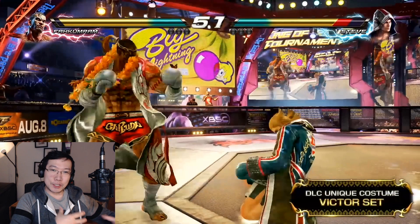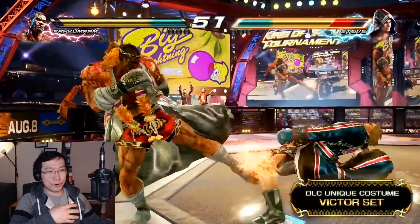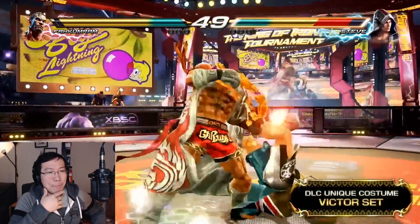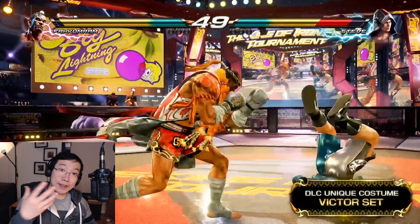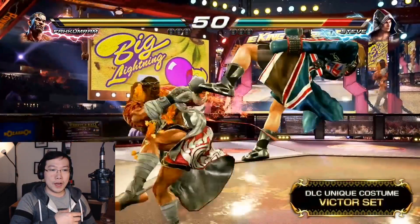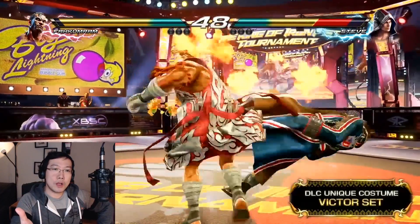I also want to bring attention to this pickup Falcom ROM has — it looks a lot like Josie's down-3-4, a super-low pickup that allows him to continue juggling. What this means is that even after a stray jab or a down-4, assuming he has a standard down-4-1 and the opponent is airborne, Falcom ROM has an easy confirm into a conversion, whereas some other characters struggle to pick up properly after down-4-1. So he has an interesting down-3-4 for low-floating conversions.